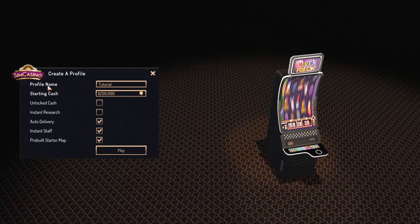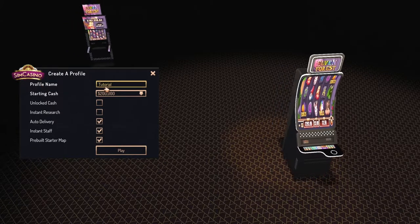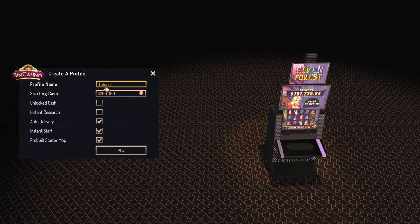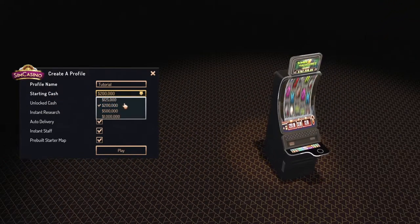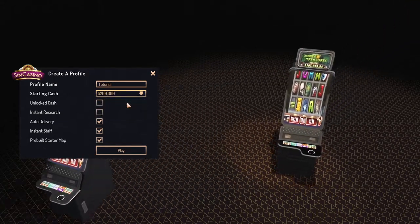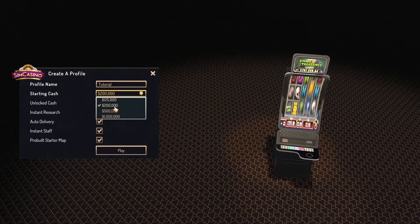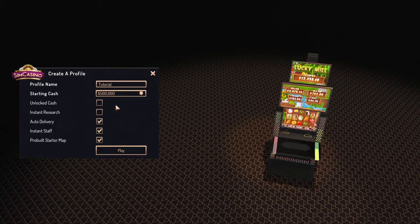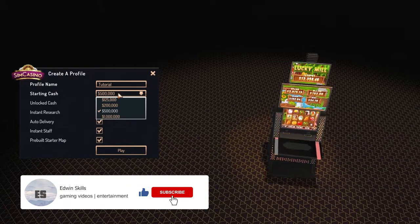So what do we have here? Right as you click 'Start New Game', you have to choose your profile name — for tutorial purposes I chose 'tutorial', very original. The second option is Starting Cash. You can go down to 125,000 if you want to start slow, but I promise you the game is not going to be quick. Usually I would go for around 500,000. I'll explain why a little later, but to me all the others seem just not enough because the start will be really, really slow.